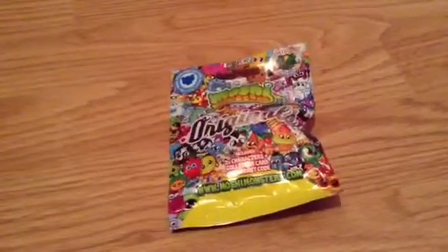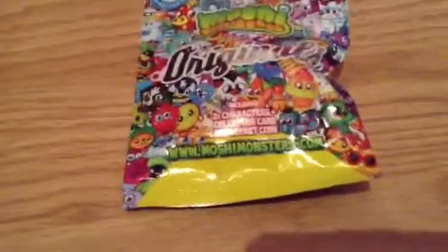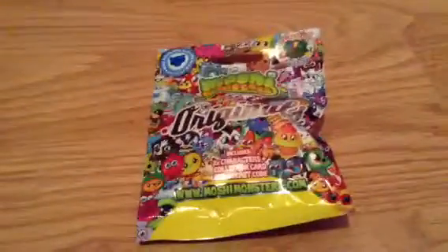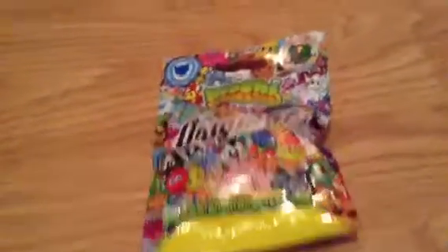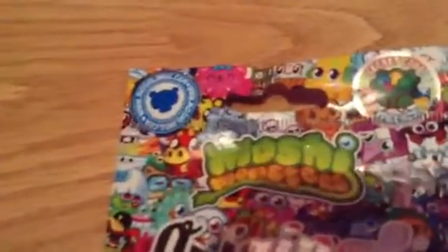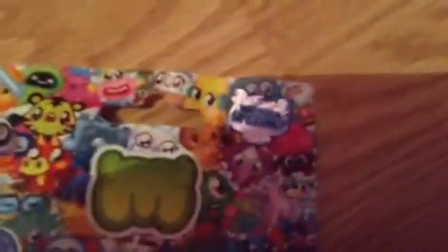I'm going to be opening a Moshi Monsters blind pack of originals. If you're new to Moshi, it comes with two characters, a collector card, and a secret code which is on the collector card. It's got a secret code for a rock sling, just like shown on www.moshlings.com. On the back it's just got the Moshi M logo, and I want to see if it'll be a special or a normal back.